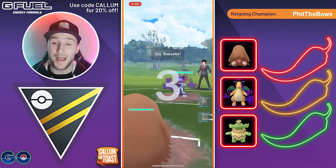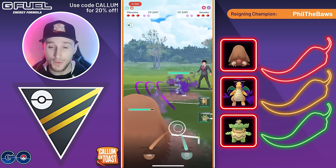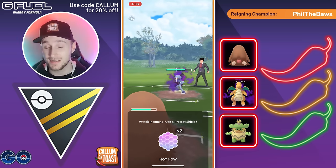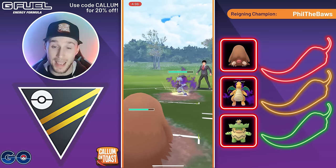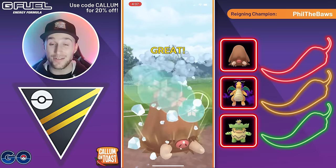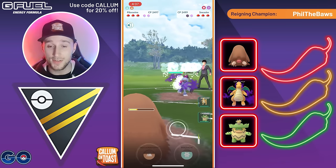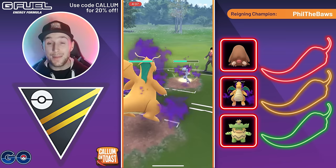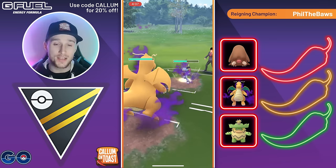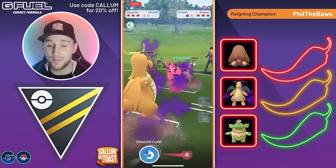Going into the next battle, we see Piloswine into Shadow Sneasler. Obviously if the opponent full sends a Close Combat that will be taking us out, but we might call this here — we are going to no shield. It's just an X-Scissor bait, so really nice call. Avalanche would also still take out the opponent most likely, so the opponent does use their shield. We then get a swap and we're able to catch a charge move there. Not the best reaction time from the opponent as they go for an X-Scissor. They then come in with a Shadow Drapion.